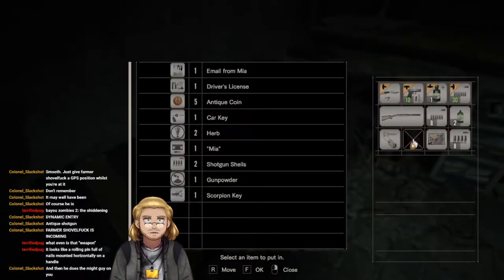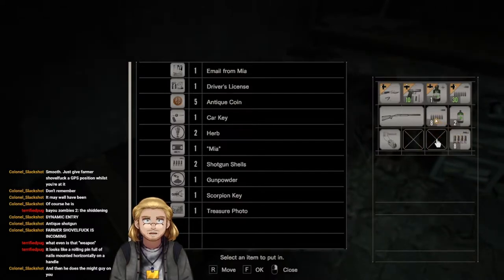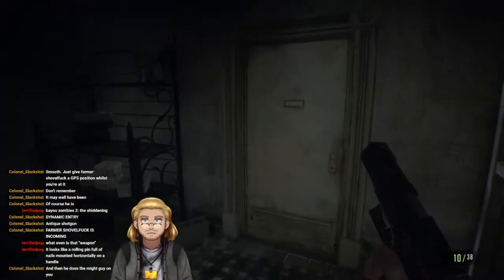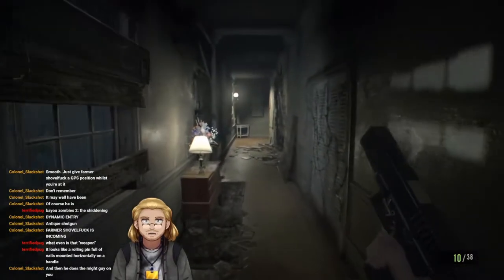I need to clear some space here. Scorpion key can go in storage for now, because I haven't seen any other scorpion doors. Treasure photo — don't need that anymore because I've got it. There we go, free up some space. Now I can go get the shotgun.